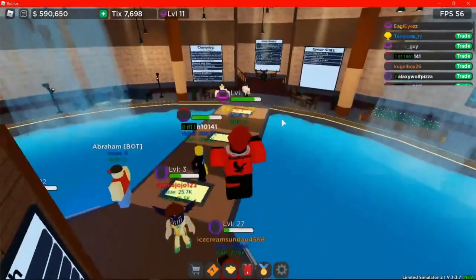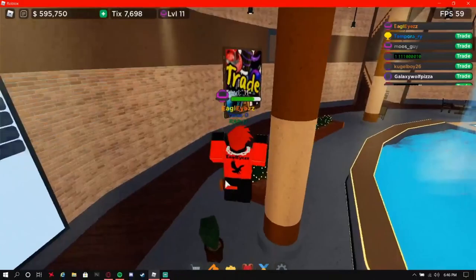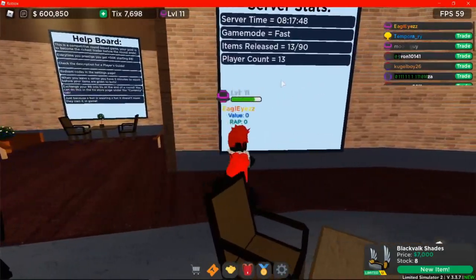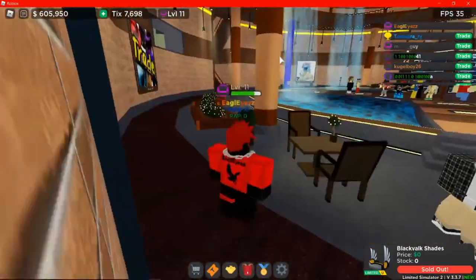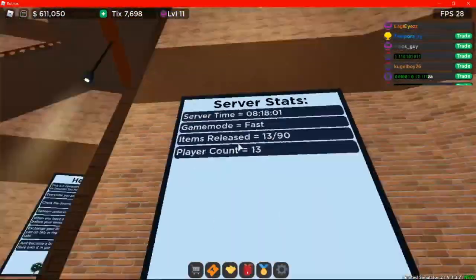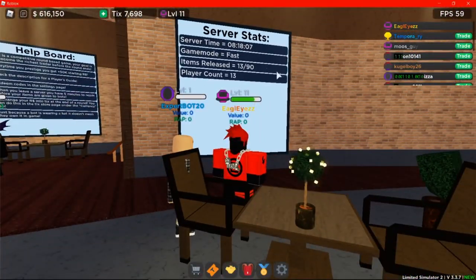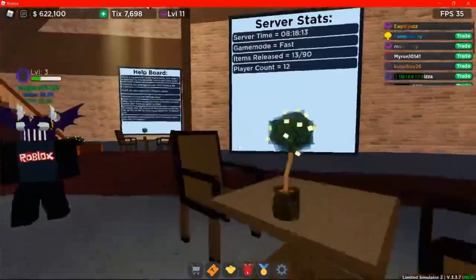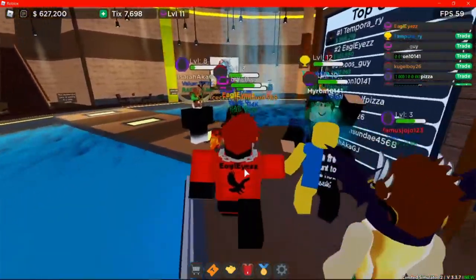I obsess over these badges because I'm a badge collector, and hopefully I'll get all the hat badges soon. Now, there's also a classic mode with 180 items total versus the fast round with 90. You want to vote for classic every time the round resets if you want any chance of getting these badges, because it's very unlikely you'll get them with only 90 items in the game.